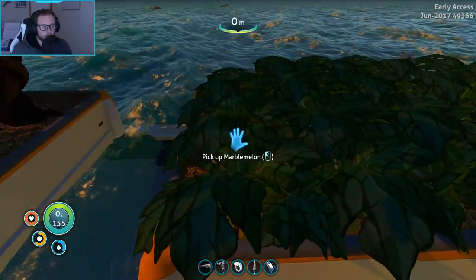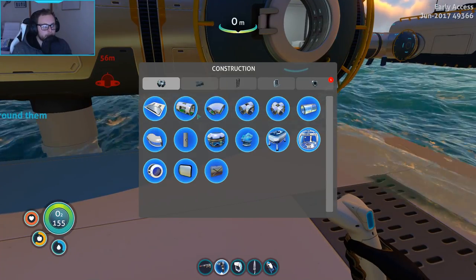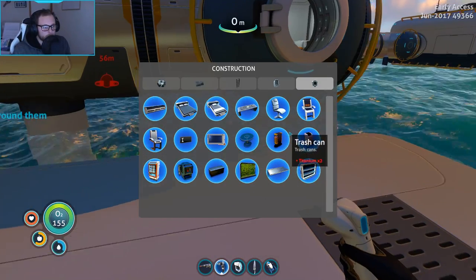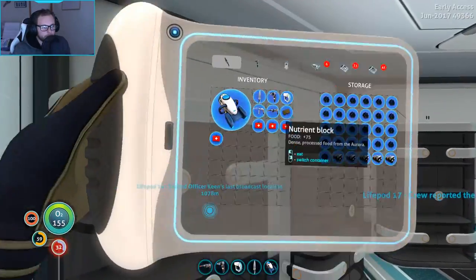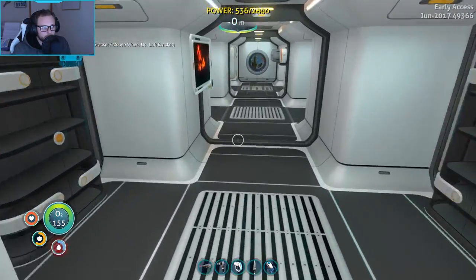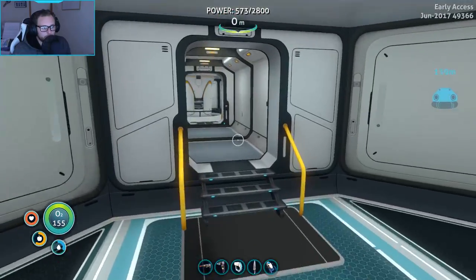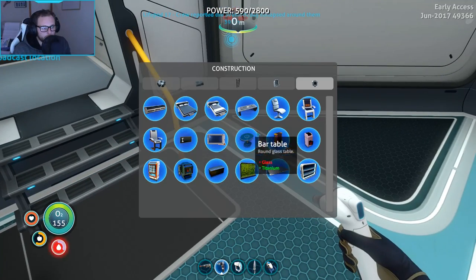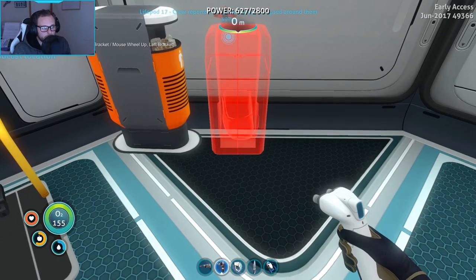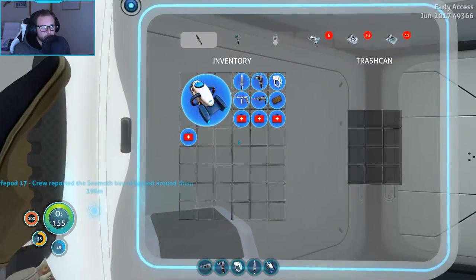It's starting to become daytime outside. Look at our marble melons - they're doing great. We've got a rotten lantern fruit we probably just want to dump in the water. We should make a bin to put stuff away without polluting the world. We've got the nuclear waste disposal and the normal trash can - both just require some titanium. We'll put them in here where there's space. The trash can and nuclear waste disposal are placed.